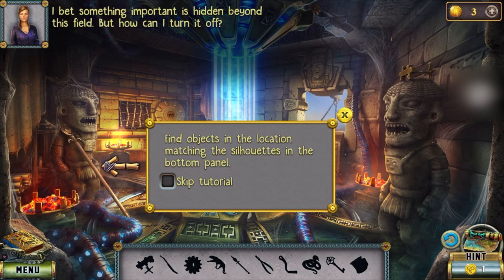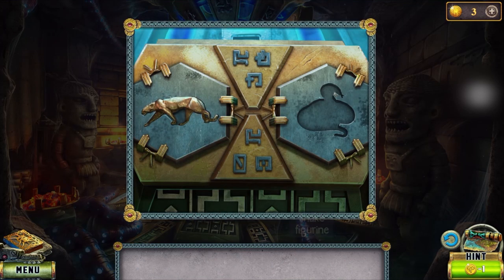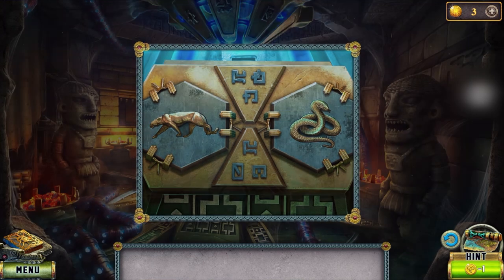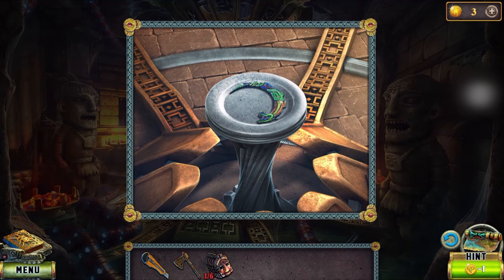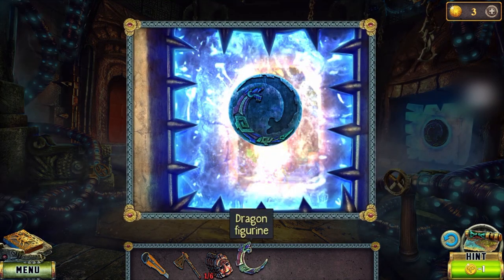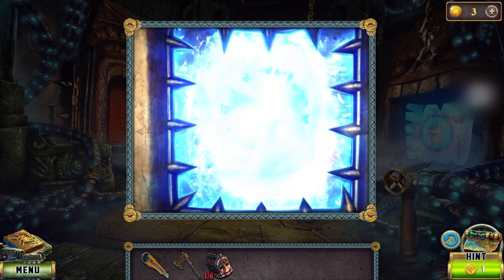I bet something important is hidden beyond this field, but how can I turn it off? First, collect the items shown. Finally it's done and there we get a dragon figurine. Let's get back, put the figurine in place, and here one more door is open — let's go.